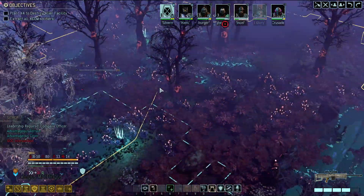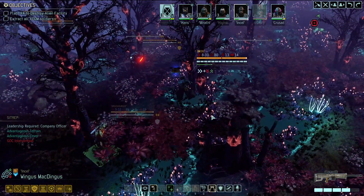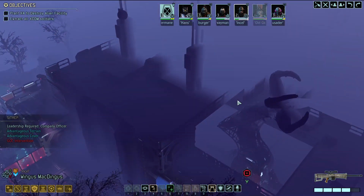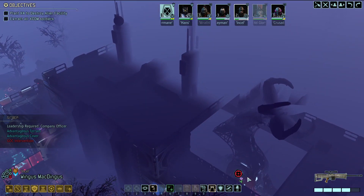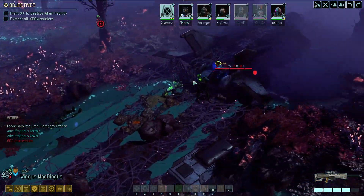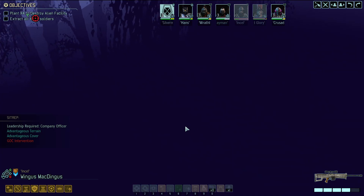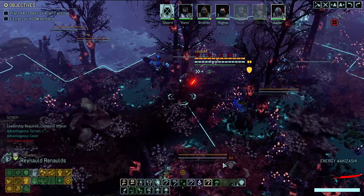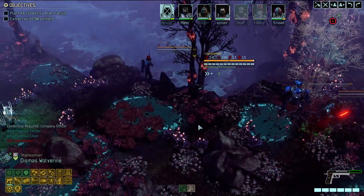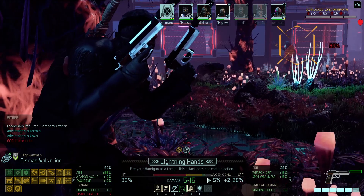Wingus, move up - use illusion protocol. That would be amazing. Come over here and give him the old illusion. Look at that illusion man - he's gonna kick your asses, you guys better run! The Wingus gremlin is leaving - did you tell it to go pick up a sandwich? Inquiring minds want to know. Move up, Dismus - lightning hands. Do it on this guy.